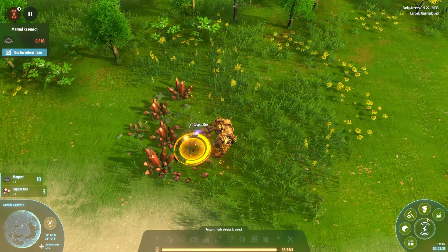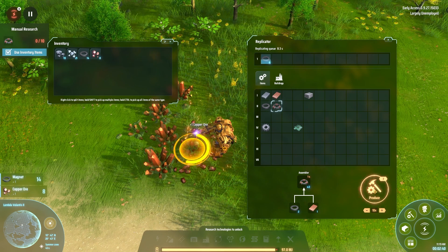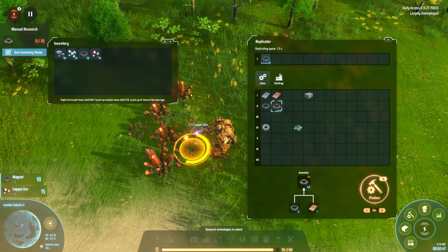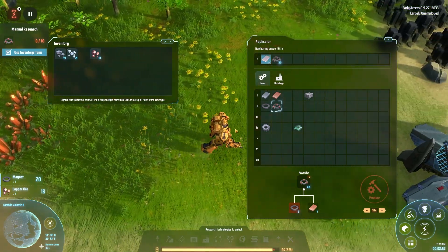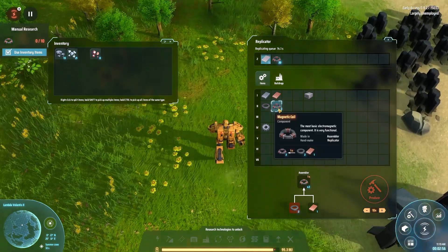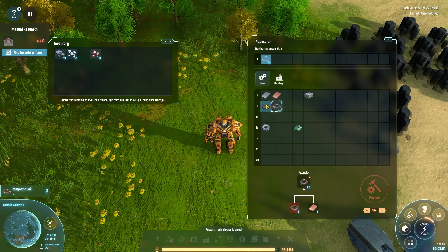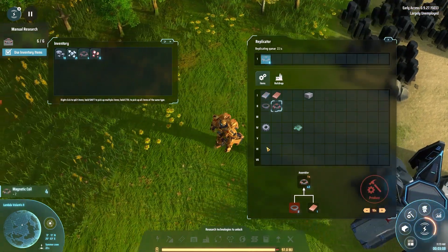When this game came out, Factorio was kind of the only other real competition. Satisfactory had also just started — they came out around similar times, maybe a couple of years apart. Factorio remains the golden standard for factory games for quite some time. There we go, we are cooking it all up. We can now make ourselves 20 magnetic coils. By queuing up the final product, if you have the resources to make all the intermediary products, it'll queue them up as well — it's a really nice quality-of-life feature.